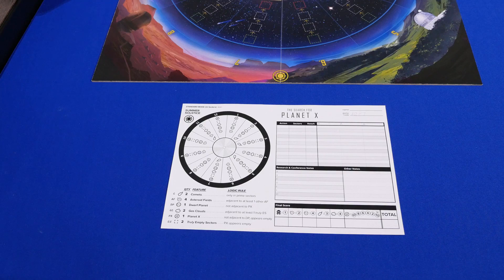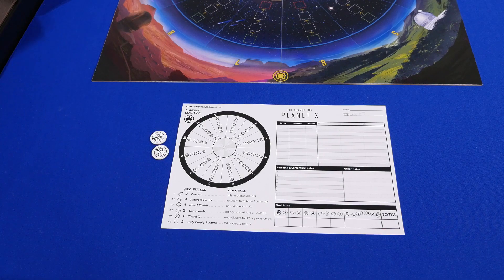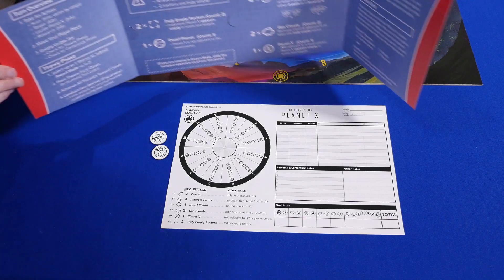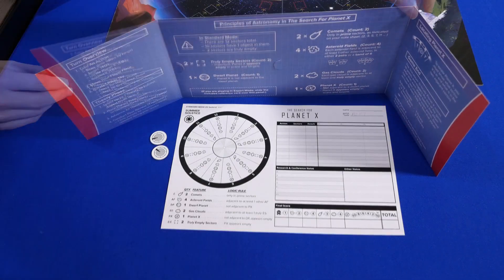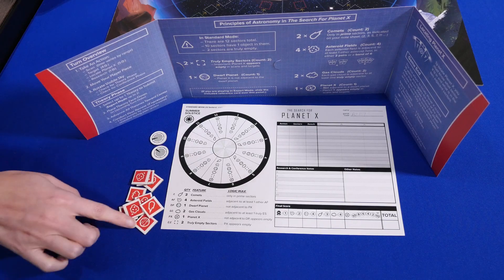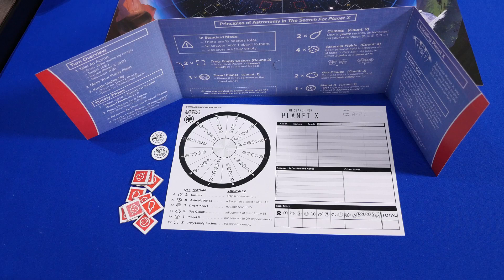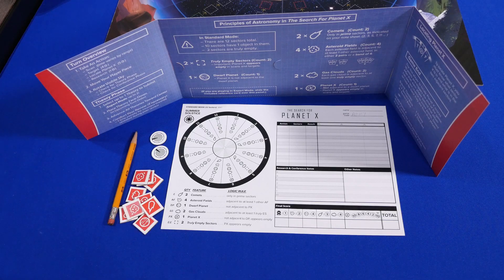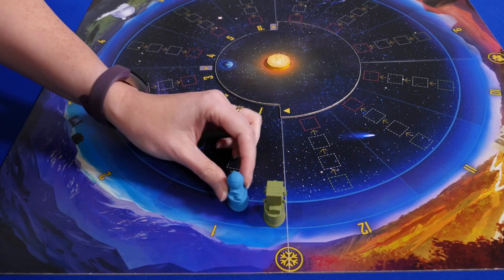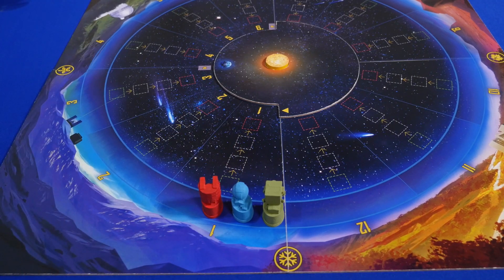Step 4: Each player selects a color and gains the following: 2 target tokens, a player screen in their color to hide their note sheet, and 9 theory tokens in their color. In Standard Mode, players keep one of the dwarf planet tokens and return the other three to the box. You will need to provide a writing instrument. Step 5: Place the player pawns in Sector 1 of the time track. The order should be random.